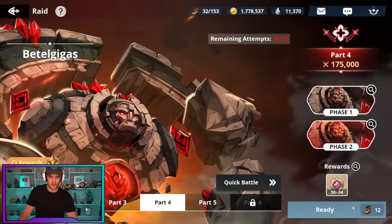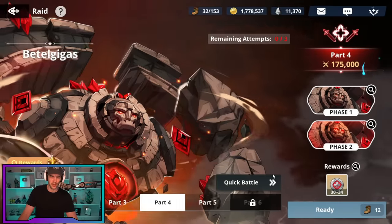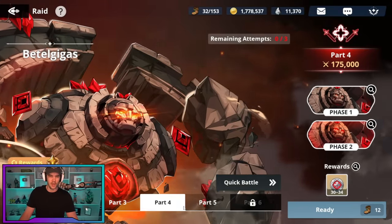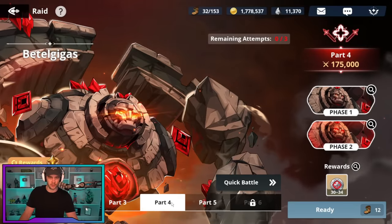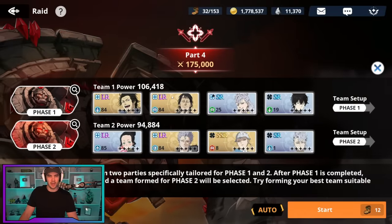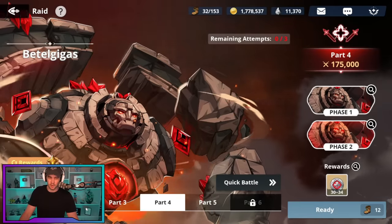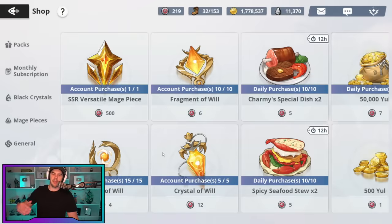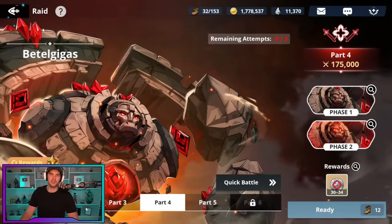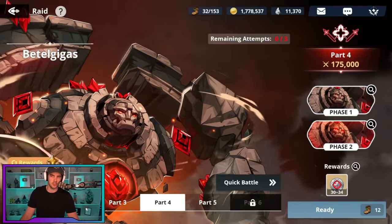I mentioned in a previous video that you only need to do stage four to guarantee yourself the versatile mage piece. I've already managed to do part four by basically using two teams of two units. I can clear the first side of part five, but the second side hits too hard — I need to tank up my Charmy a little bit more. On part four, my Charmy literally soloed the thing. Because I'm getting so many points from that raid event, that gives me extra stamina. There's just so much stamina to be had along with all the missions and level up stamina — you're absolutely swimming in stamina.